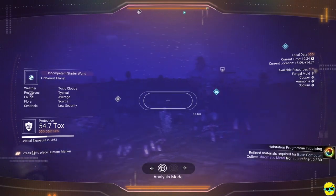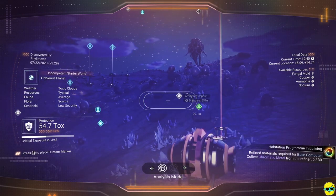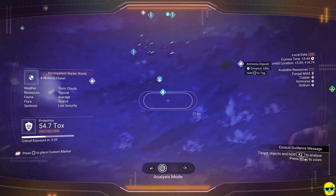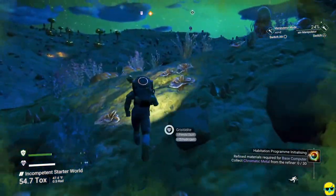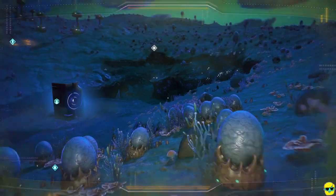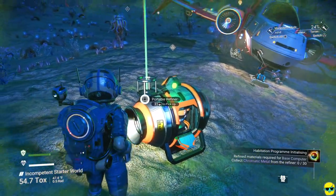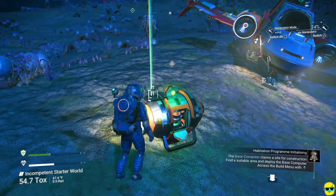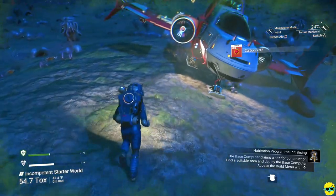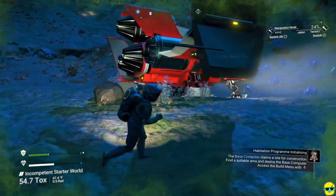We're at 82% processing right now. I'm just holding L2 to scan around — there's the plaque we already found, and there's some ammonia and a humming sack in a cave. Let's go back and take our chromatic metal. It's done — I'll hold square, pick it up, push X to put it in my exosuit. Then I'm going to gather up my refiner by holding R3 — you'll notice it converted the condensed carbon back into regular carbon when it put it back. I'm going to hop in our vehicle and we're ready to make a base computer.